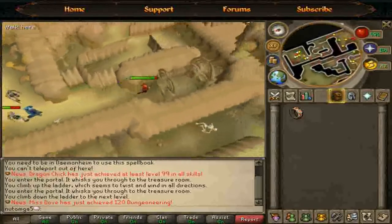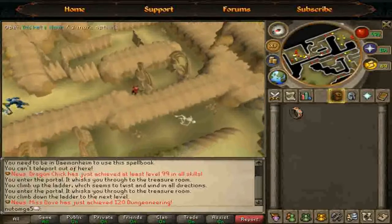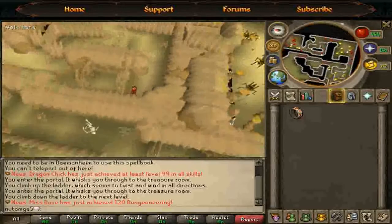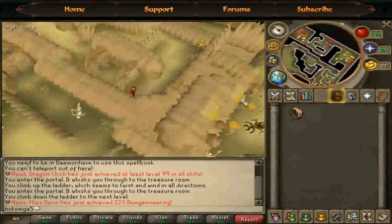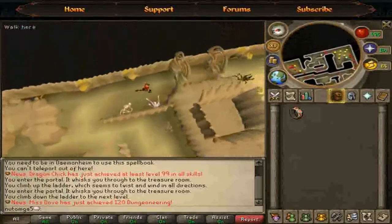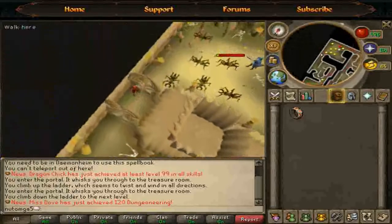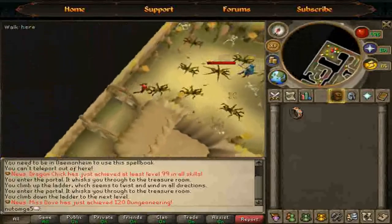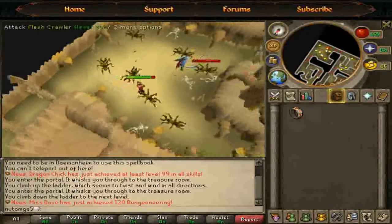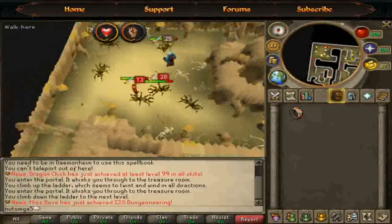As you can see I'm in a kind of crowded world right now with a lot of people here. This place in members worlds is really crowded because there are a lot of bots in it, but in free to play this place is not really crowded because people don't really know about it, or they know but they're lazy to go to the bank.